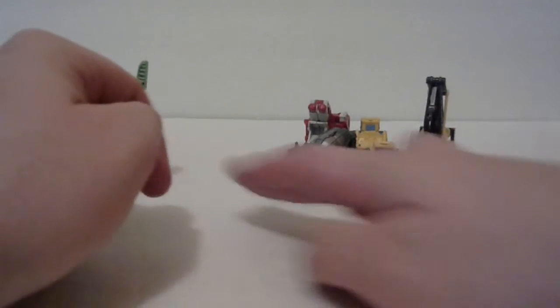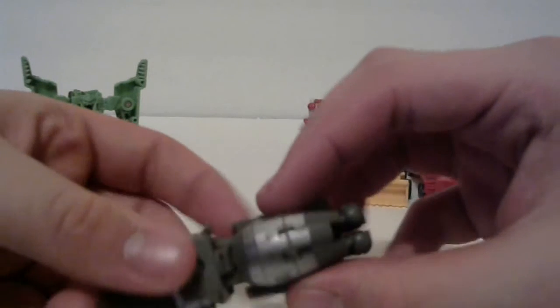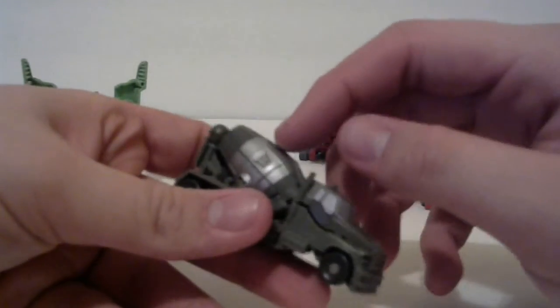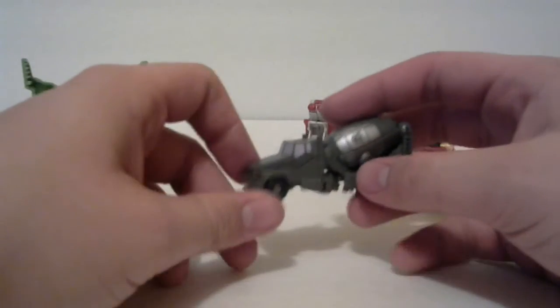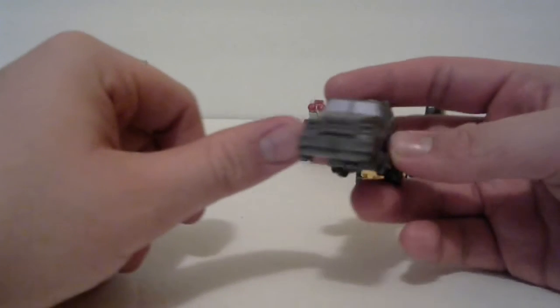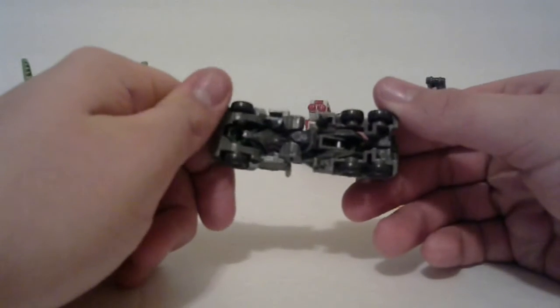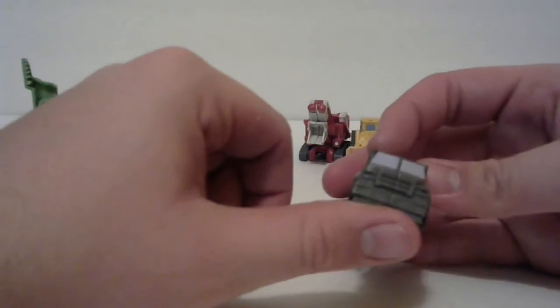Moving on to Mix Master. Mix Master rolls very well. He has a nice cement drum - that's what I'm looking for. There's a nice Decepticon symbol on it, though I wish they were purple. Legends class, what can you expect. There are some silverish windows right there, maybe a little tint of purple depending on the light. On the underside you can kind of see Devastator's head right there - nice molding detail.